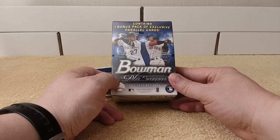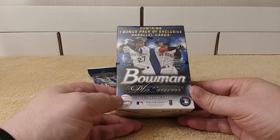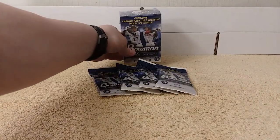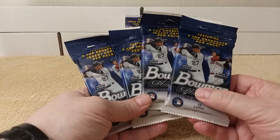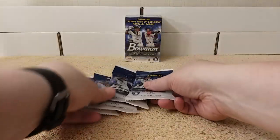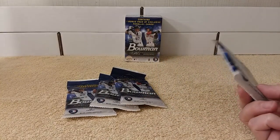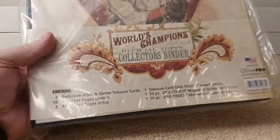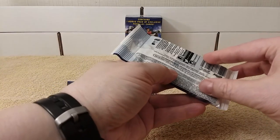Hello, this is Cristobar. Today I'm going to be opening a blaster box of 2016 Bowman Platinum. It contains one bonus pack of exclusive parallel cards as well, and also these four fat packs here of Bowman Platinum featuring five top prospects and insert cards per pack. We'll do these first and then the blaster. Also stick around because I'm going to be opening one of these binders at the end to see what's in there. Anyways, let's grip and rip.